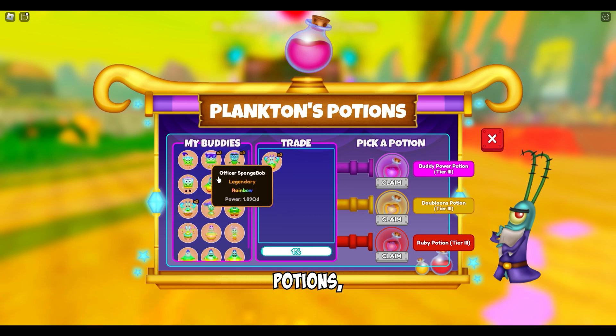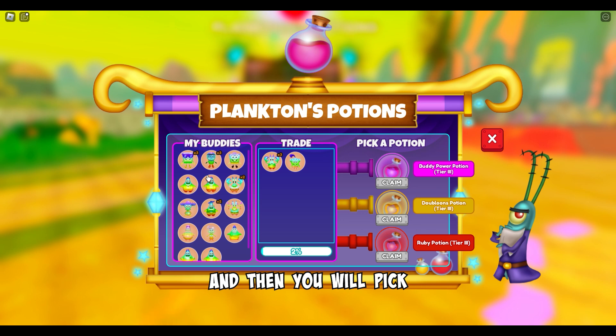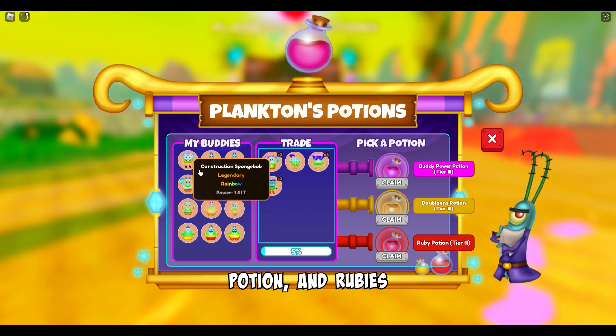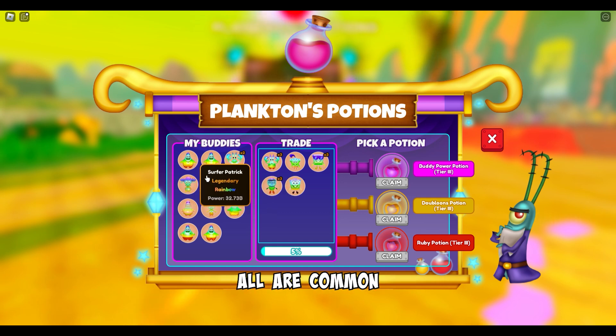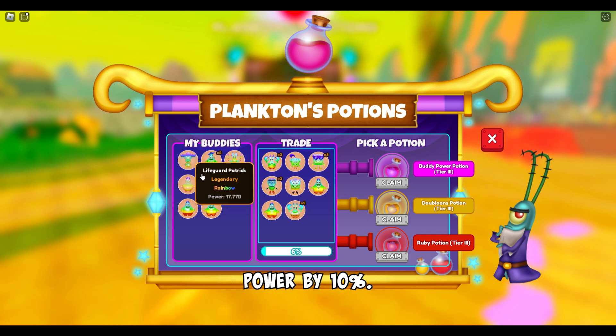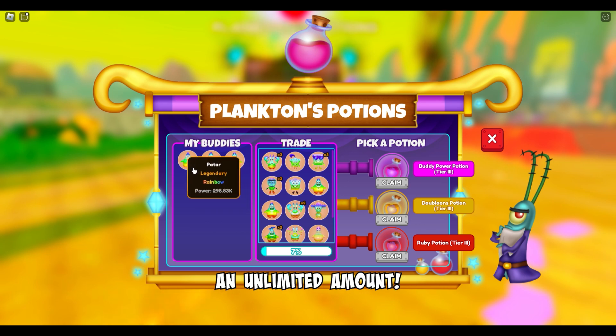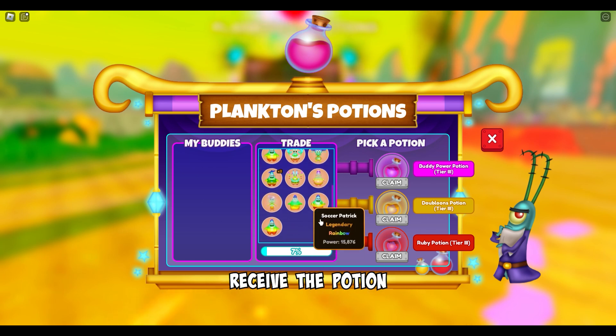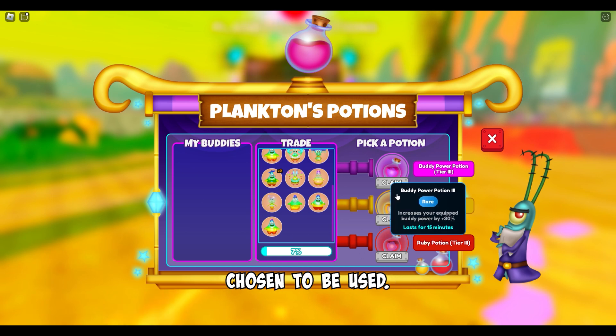To use Plankton's Potions, you come here and then you will pick any of your rainbow buddies and create three types of potions. You could get Buddy Power Potion, Doubloon's Potion, and Ruby's Potion. All are common at Tier 1 and they temporarily increase your equipped Buddy Power by 10%. You can go as high as Tier 6, but you can obtain an unlimited amount. Every time the player adds a rainbow buddy to the station, they will contribute to making a potion of their choice. When they reach 100%, the player will receive the potion they have picked and lose the buddies chosen to be used.